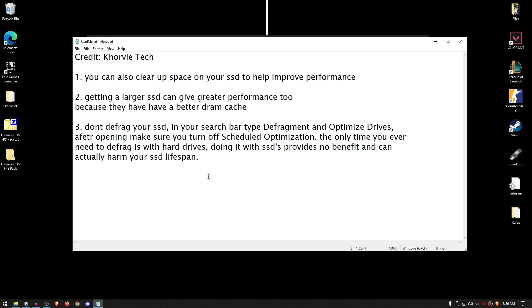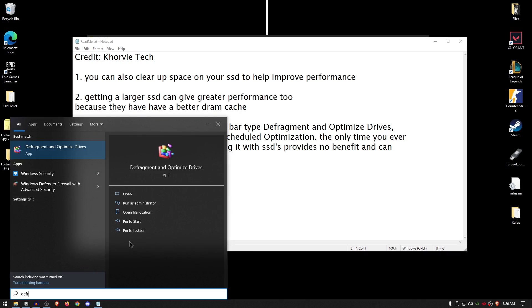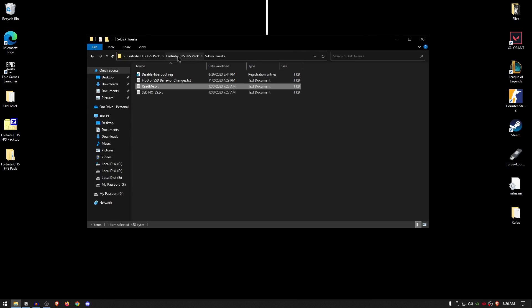To ensure Windows does not defrag automatically, go to your start menu, search for defrag, and open up Defragment and Optimize Drives. Make sure you click on the solid state drive and then click on turn off scheduled optimization. Now you can close out of this.